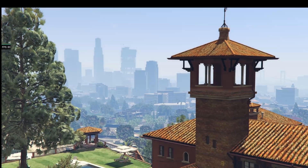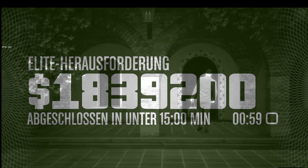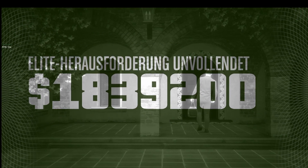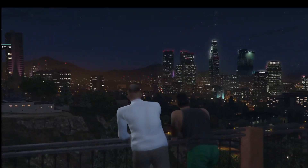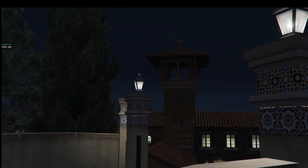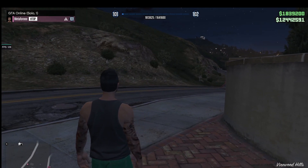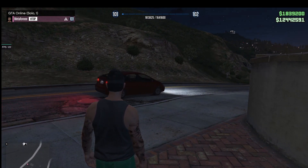Alright, now after these cutscenes you will get your money. Here you see the cuts for you and potential other players. So now I get 200,000 in cash and 1.8 million to my bank, like you see here. Together this makes around 2 million.